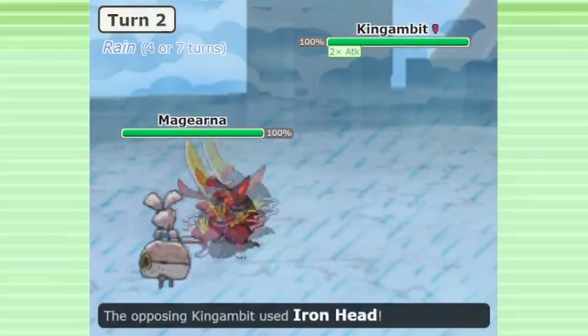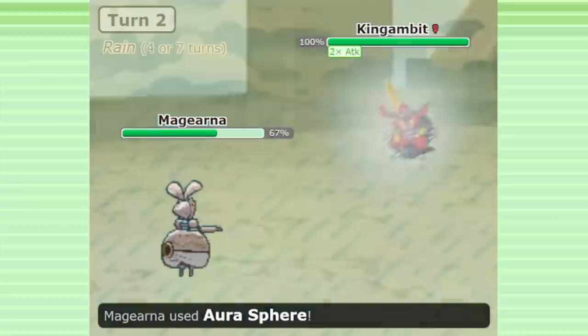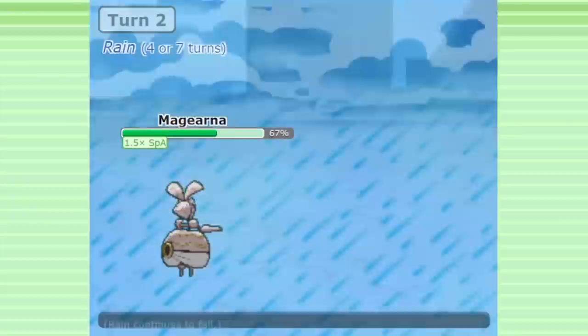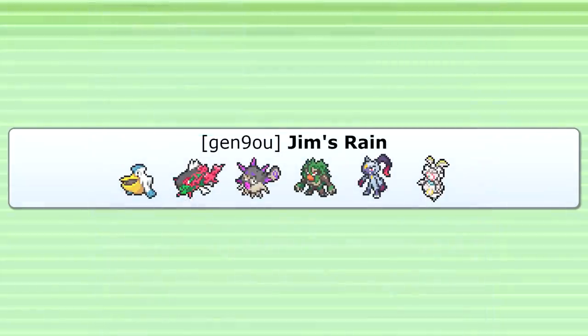After some testing, I think Citrus Berry might be a superior item choice for some short-term healing. Eject Button made things a bit awkward when I wanted to use Magearna defensively to answer stuff like King Gambit and Dragonite. I'll link the team in the description if you'd like to try it out for yourself.